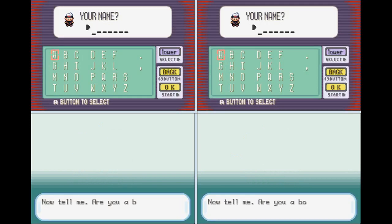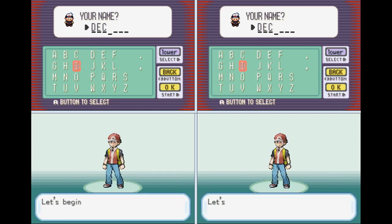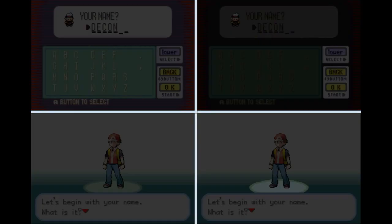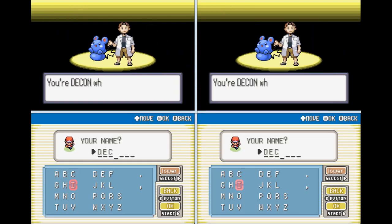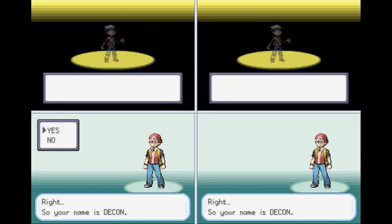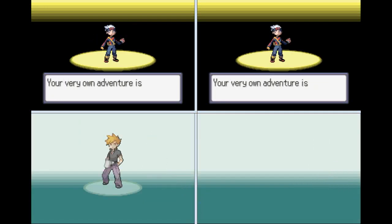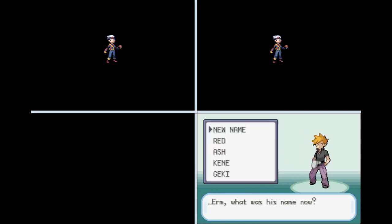We're going to enter a name and it's going to have to be the same for all of them. Let's see if we can get 'Deacon' for all four. Barely timed that right. So we got my name for every single one of these. For our rival name, somehow Fire Red and Leaf Green got out of sync — I'm not sure on that one.